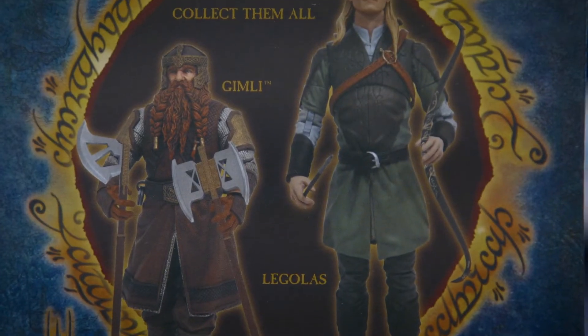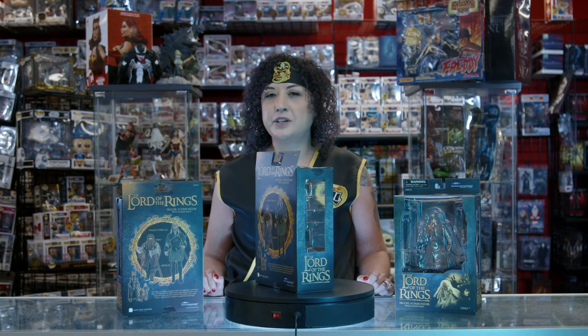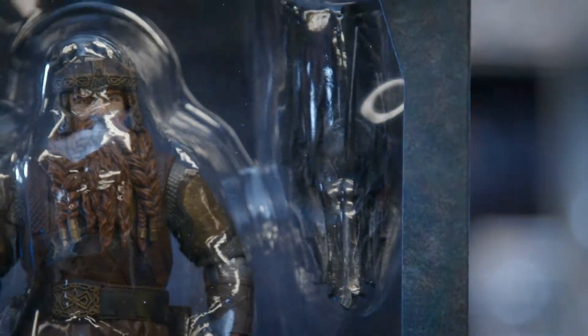Rounding out our figures, we have Gimli. This war dwarf comes with two powerful axes and a set of interchangeable hands. And being a dwarf, he's scaled accurately against Legolas. If you're looking to complete this line's Build-A-Figure, Gimli comes with a head of the Dark Lord Sauron.